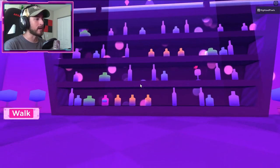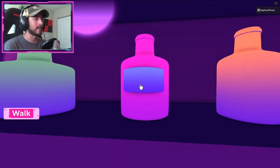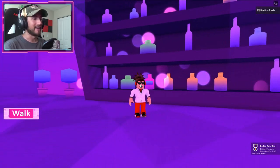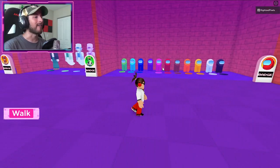Now if you're looking at it this way, go over here to the left where you see this bottle that looks a little sussy. Click it and there you go — you get the sussy baka juice.